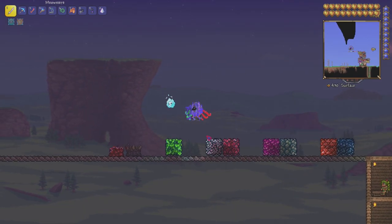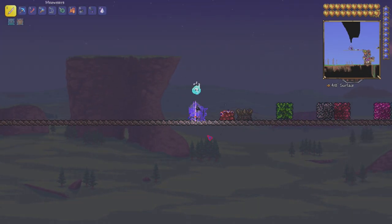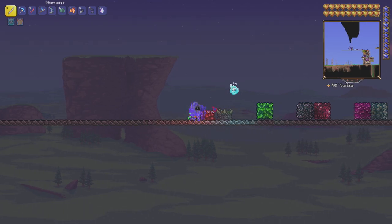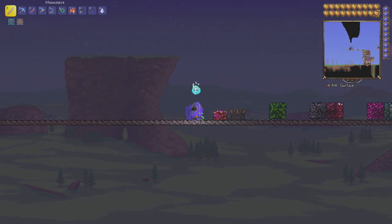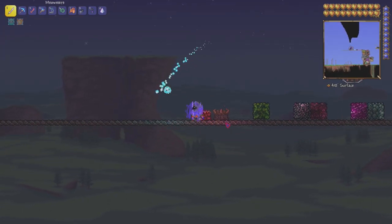When you defeat the Wall of Flesh, you are going to get a hammer. That hammer is to destroy the demon altars — whichever biome you chose. Terraria lets you choose Crimson or Corruption. This one is Corruption and this one is Crimson.